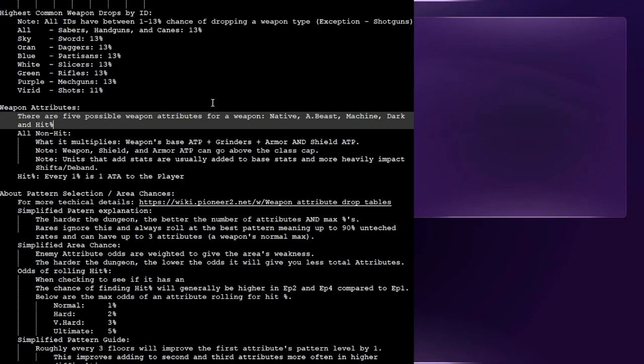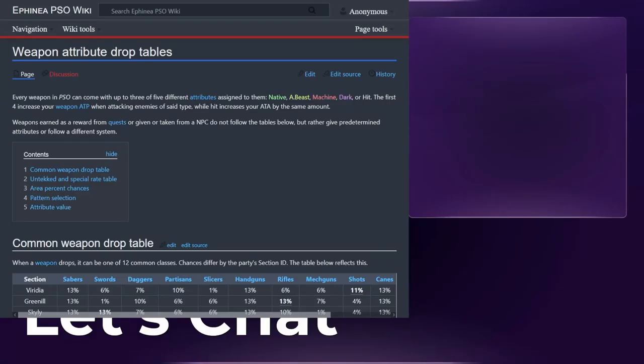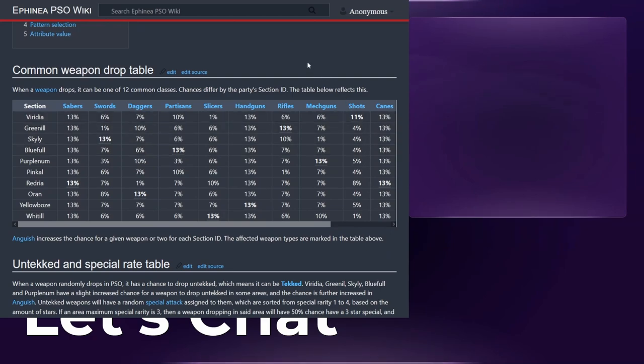Skyly has sword, Oran has daggers, Bluefull has partisans, Whitill has slicers, Greenill with rifles, Purplenum with mech guns, and Viridia with shots. Most of the rares in the game will also somewhat follow this pattern. So if you think you will be a giant sword user, dagger user, or partisan user, potentially consider those IDs as safe choices. IDs are pretty subjective though, so we'll probably have a different guide talking about that topic in particular.